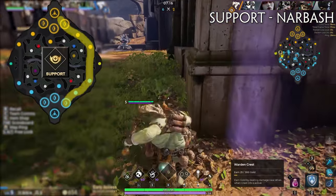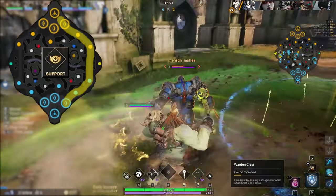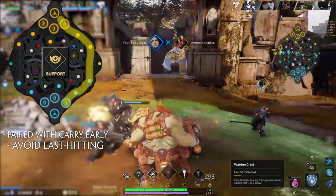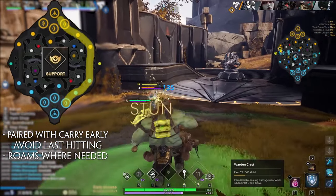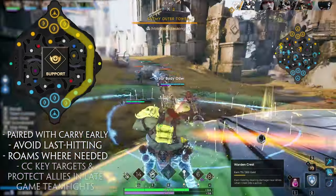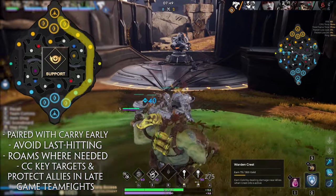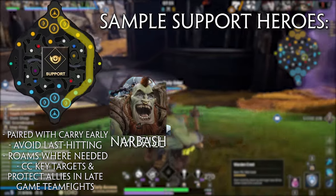The other half of the duo lane is the support, who are the protectors of the team. They are paired with the carry for the early and mid game to protect them through their weaker early stages, offering protective crowd control, shields, and healing. Supports avoid last hits, keeping gold for the carry, and will also roam where needed to mid lane or even solo lane, as their skillset is valuable to all players. In teamfights, the support looks to land crowd controls on key enemy targets, such as enemies diving onto their carry and mid. Some good supports to try are Muriel, Gnarbash, and Steel.